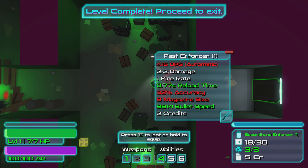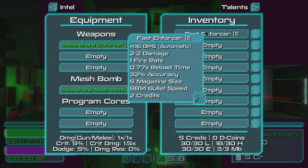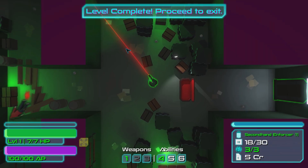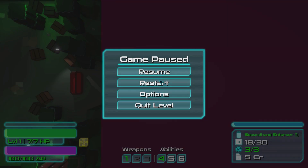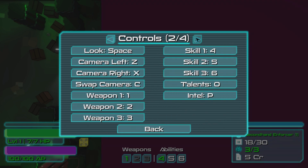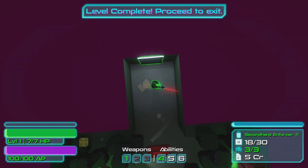I'll loot that. I've got a second-hand enforcer which is much better. Does it show me the controls? Options. It's Z and X — there we go, that's better.